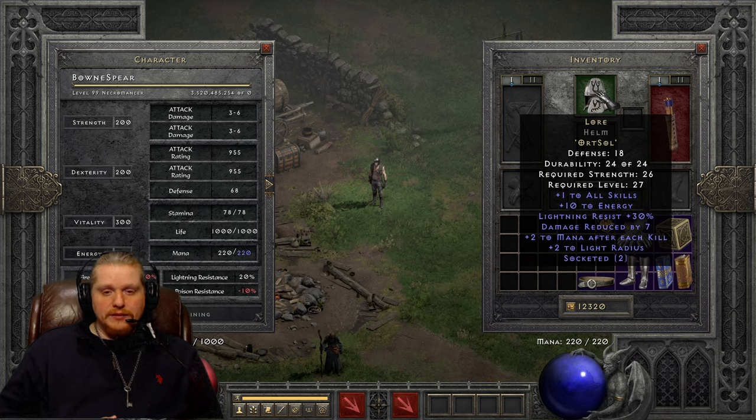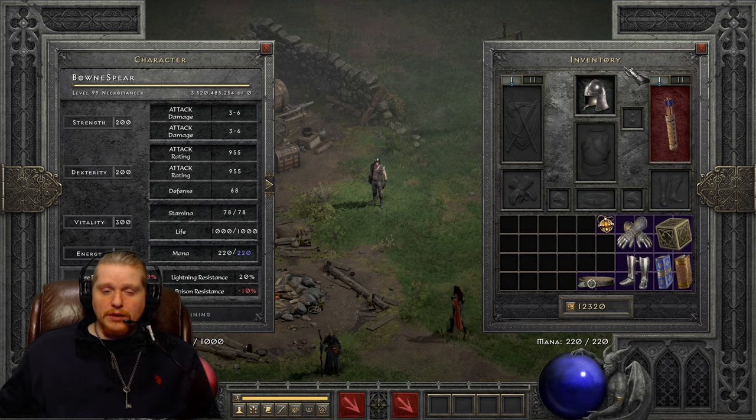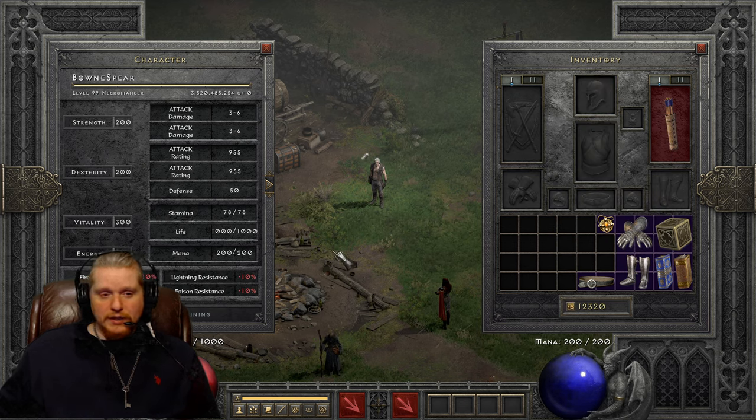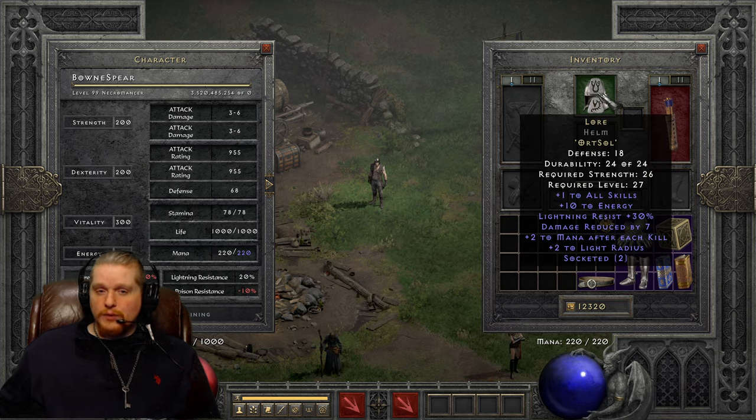Because of the relatively cheap nature of this helmet — it's an Ort and a Sol rune, which are really easy to come by — and you can make it in just about any two-socket helmet, and two-socket helmets are extremely easy to come by in normal difficulty. You will have absolutely no problem making this, using it, and then if you happen to find something better, check it on the ground. Maybe for one of your friends, or just throw it away, because it's really not that difficult to create.